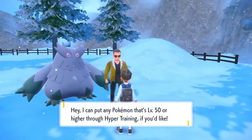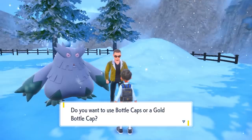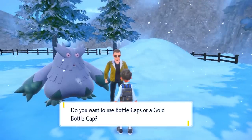They added bottle caps in this game, so if you don't care about breeding, you can just slap bottle caps on there. Just know that bottle cap IV stats do not pass down onto babies, and it's a lot simpler to hatch babies that already have the IVs than run to the store and throw money at bottle caps — but that's up to you.